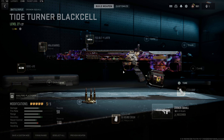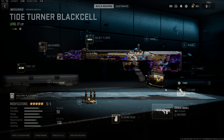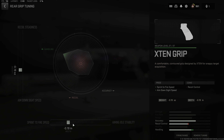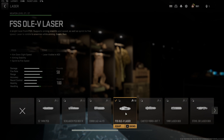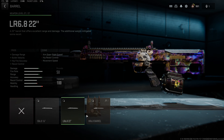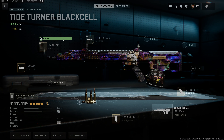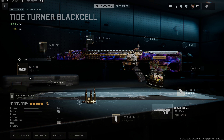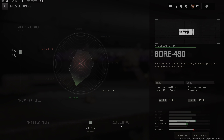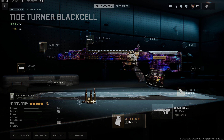The loadout is a very aggressive build — it does have slightly lowered mobility, but we've really got handling and recoil control going on. We've got the x10 grip tuned in sprint-to-fire and ADS speed, the FSS AllV laser tuned in ADS speed and sprint-to-fire speed, the HR 6.8 barrel tuned in ADS and recoil steadiness, the Bore 490 muzzle tuned in recoil control and recoil stabilization, and lastly the 50-round mag.